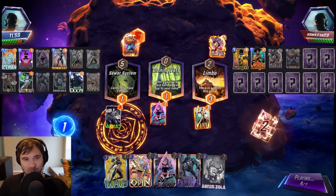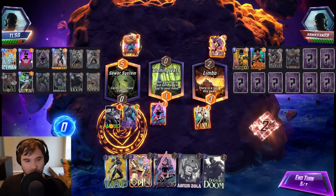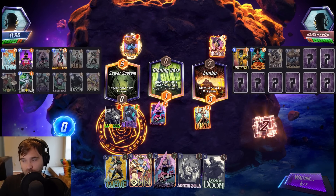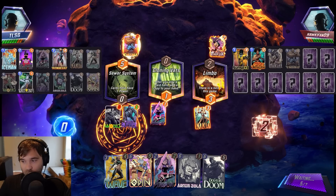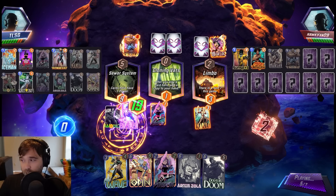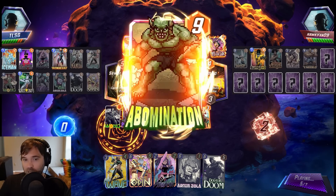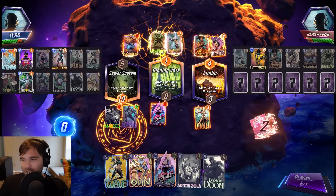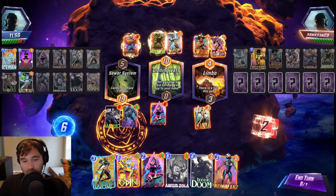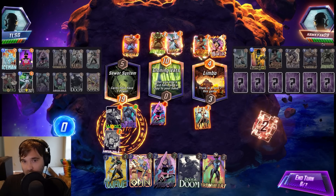Leech has been making its way back — certain decks it does very well against, others it does absolutely nothing against. They throw Thing down on four instead of anything bigger. Let's go with Black Panther and see. They go three cards on turn five: Misty Knight, Wasp, the copy, and then Abomination — that makes quite a bit of sense. Maybe this isn't the Leech version I was thinking. We can do Arnim Zola; as long as they don't have Shang-Chi, I think we're okay.